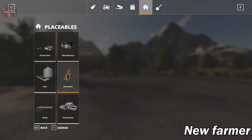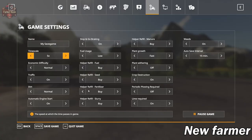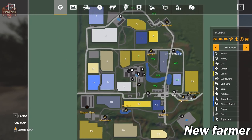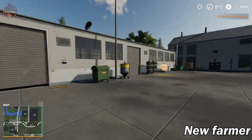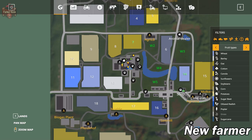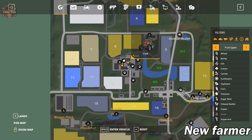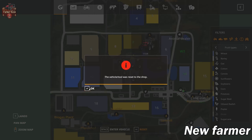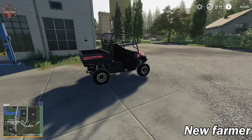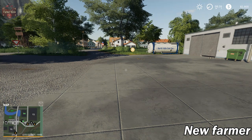Let's go ahead and get our Mahindra and take a look at the shop. The shop is right here. Here is our retriever — let's reset it and see if it resets at the shop or back at the main farm. It resets back here at the main farm. I'm going to boot the map up into Farm Manager mode and see what's different on Zeinderhof.